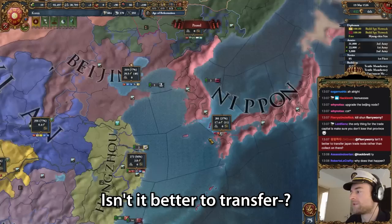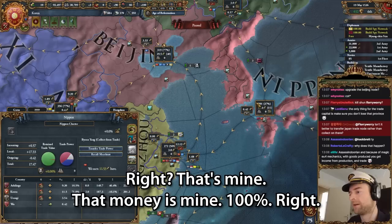That's why you always TC something if you have the possibility to do it. And then only do one state with as many provinces as you can, because the provinces will get a flat trade power bonus from this. Then you can build the marketplaces there, make sure you destroy the marketplaces in other places, and then you make tons of money. Isn't it better to transfer? No. Because if I transfer this trade, right now I'm getting 37% of the money - that's mine, 100%.